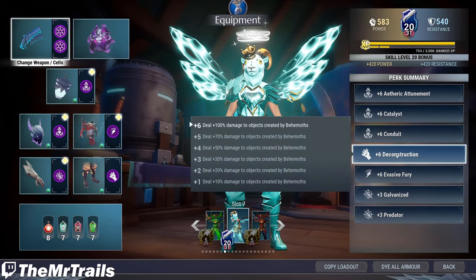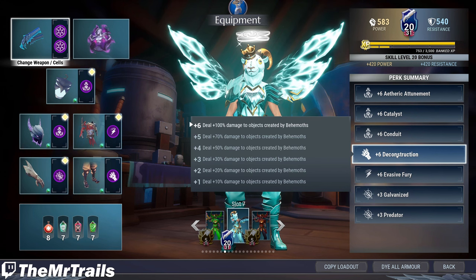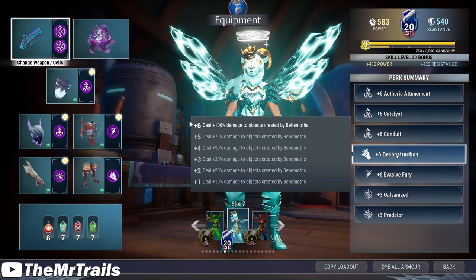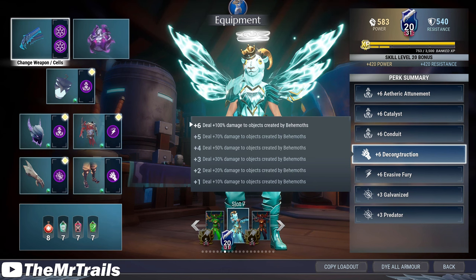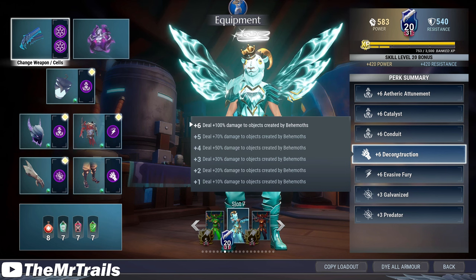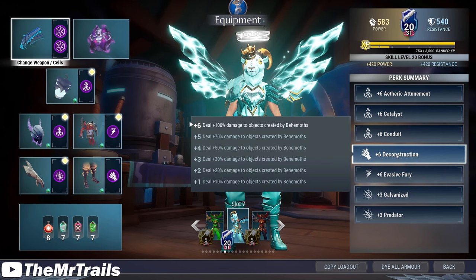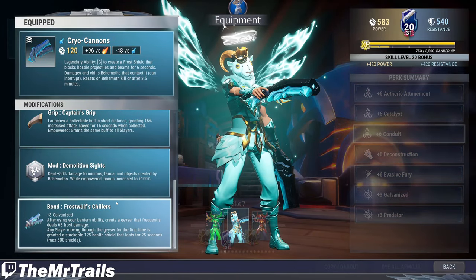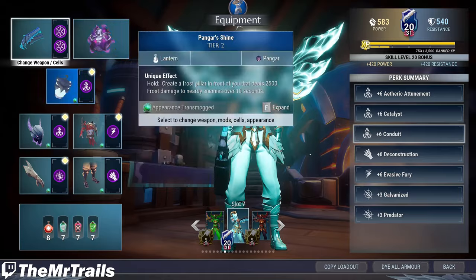We combine that with Deconstruction — this is literally the only use Deconstruction has ever had, except for one trial run in the early days. With 60 Deconstruction we'll be dealing 100 extra damage to objects created by behemoths, and this does include fauna as well. So we'll have plus 200 damage to fauna — this is the only way to deal extra damage against fauna, having Deconstruction and Demolition Sites.